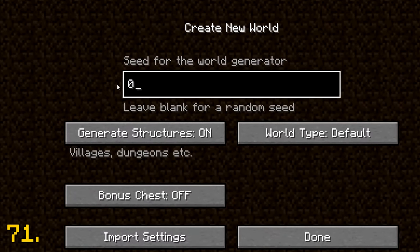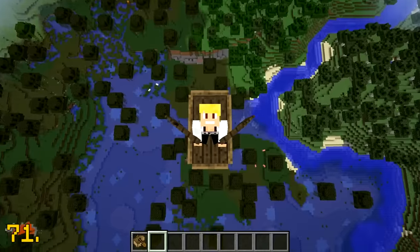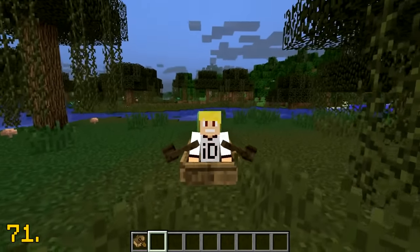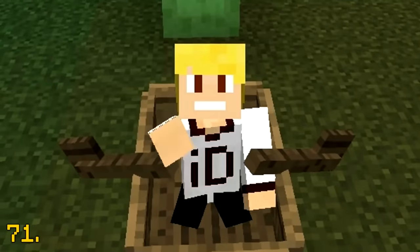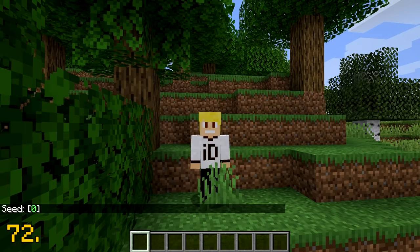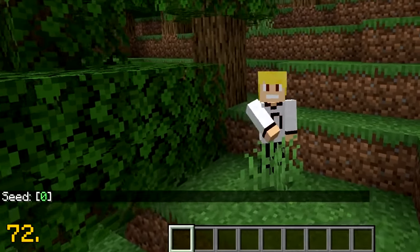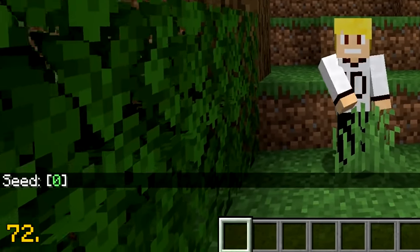Trying to generate a seed using the number 0 will just give you a random seed number, making getting the 0 seed seemingly impossible. However, if you generate a world using a specific seed, then type /seed within the world, you'll notice that the seed number is in fact 0, which shows that it is possible to get the 0 seed.